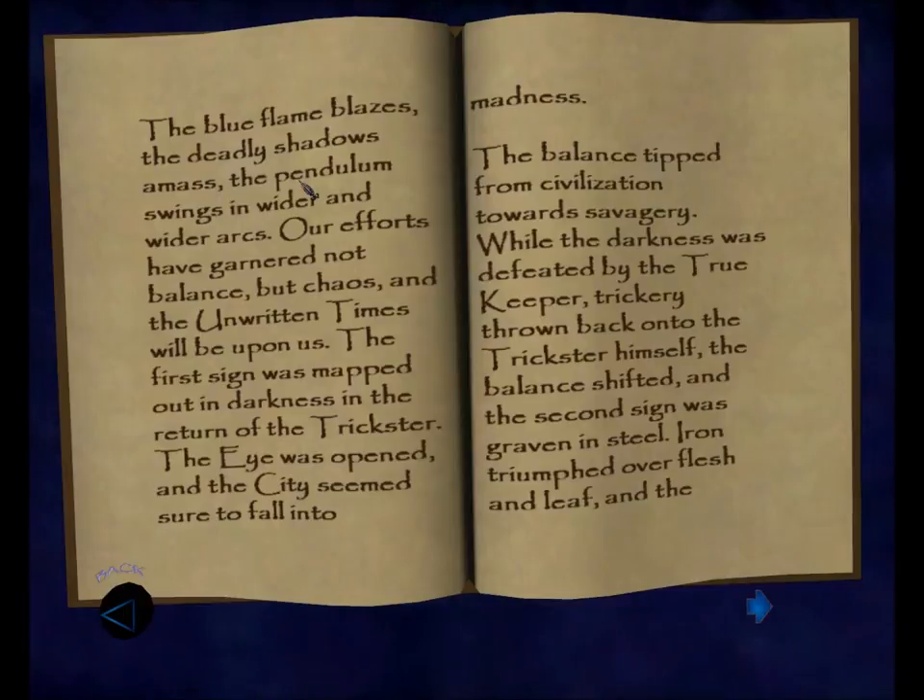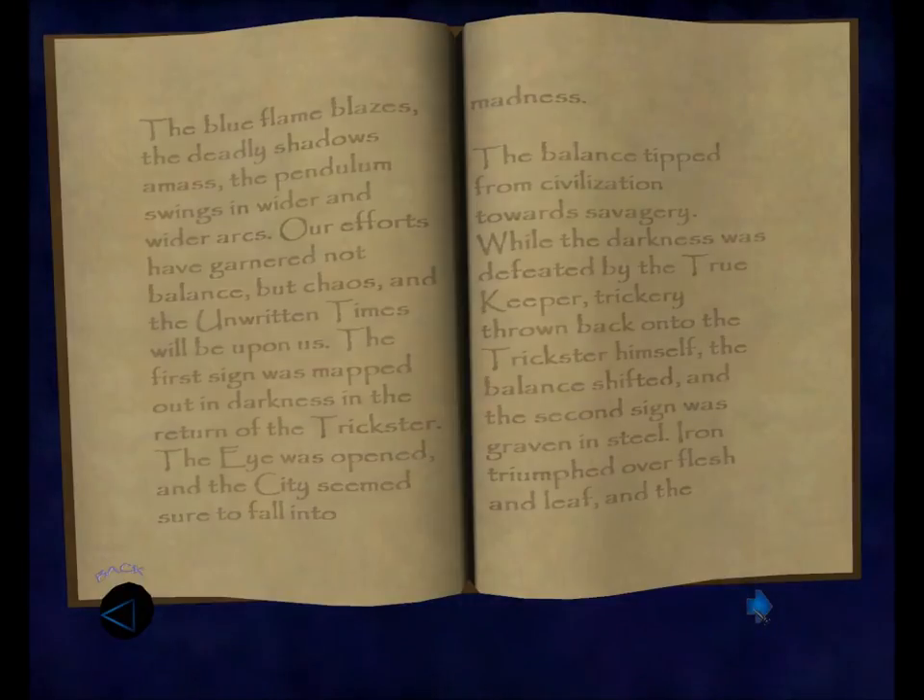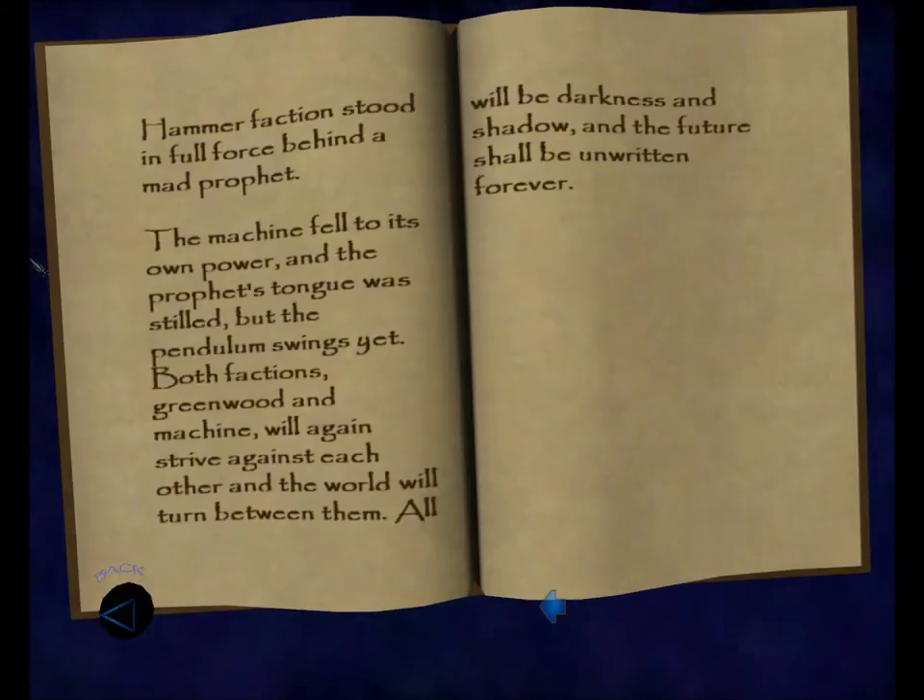The first sign was mapped out in darkness in the return of the trickster. The eye was opened and the city seemed sure to fall into madness. The balance tipped from civilization towards savagery. While the darkness was defeated by the true keeper, trickery thrown back onto the trickster himself, the balance shifted and the second sign was graven in steel. Iron triumphed over flesh and leaf, and the hammer faction stood in full force behind a mad prophet. The machine fell to its own power and the prophet's tongue was stilled, but the pendulum swings yet. Both factions, Greenwood and Machine, will again strive against each other and the world will turn between them. All will be darkness and shadow and the future shall be unwritten forever.